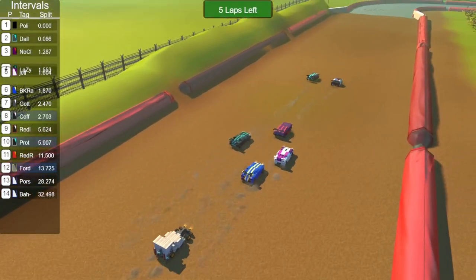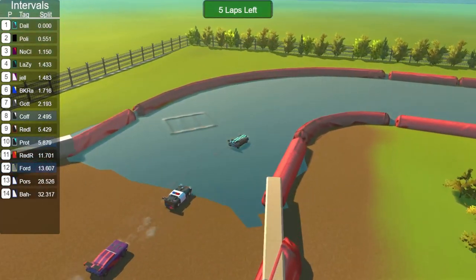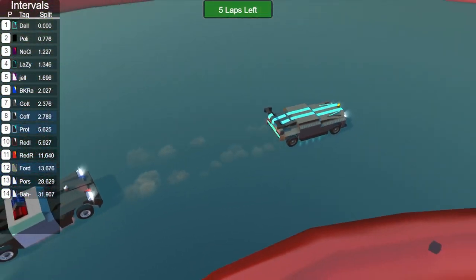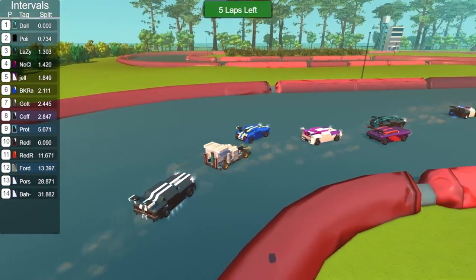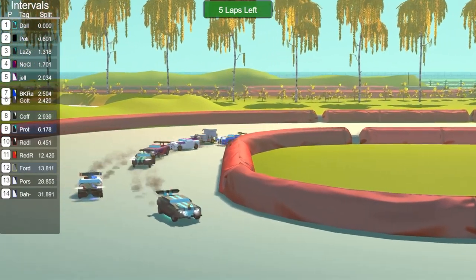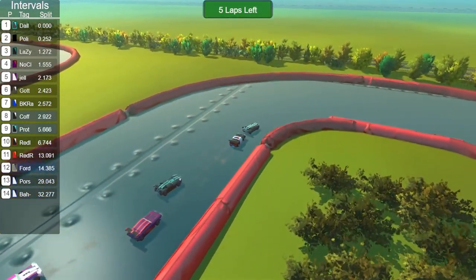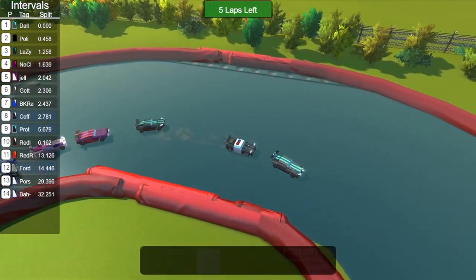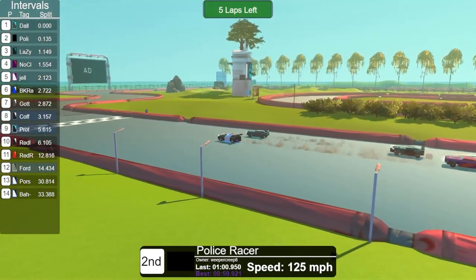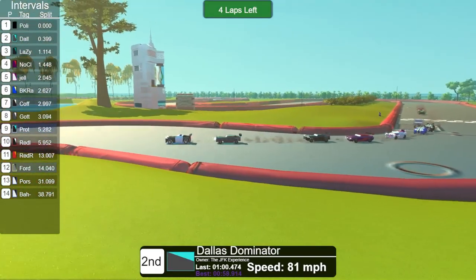Up front it's a neck-and-neck battle between Police Racer and Dallas Dominator, who just has great straight-line speed across the off-road section making them seem really fast. But Police Racer is not giving up. There is Lazy Night 2 — a very very skilled driver staying steady, consistent, and out of trouble. Police Racer has also done a very good job using the draft and staying sharp to get in front when they need it. But Dallas Dominator will not give up as they have been proving for this entire race.